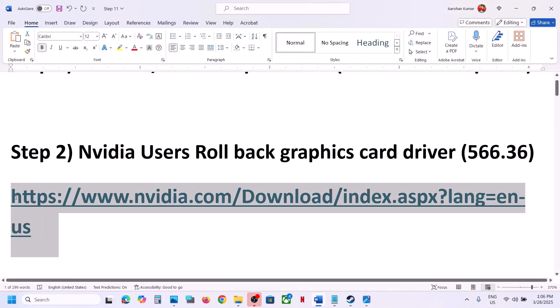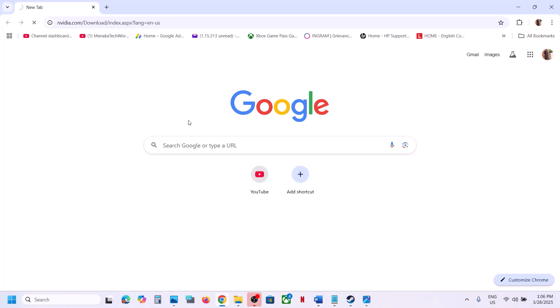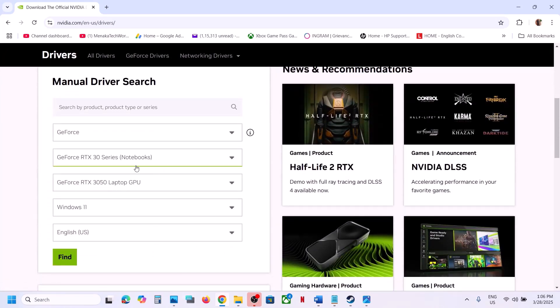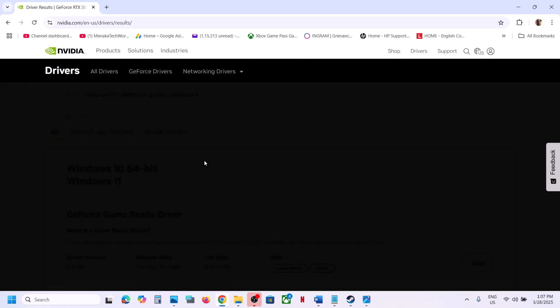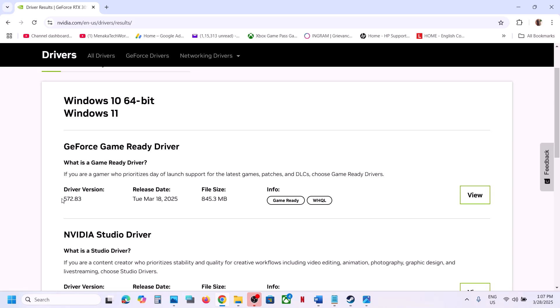Go to the Nvidia website and select your graphics card from the list. Make sure you select your graphics card and your operating system, then click Find. The latest graphics card driver right now is 572.83, and many users are facing problems with this.